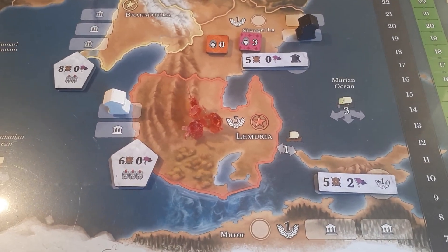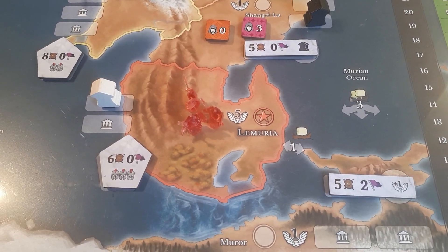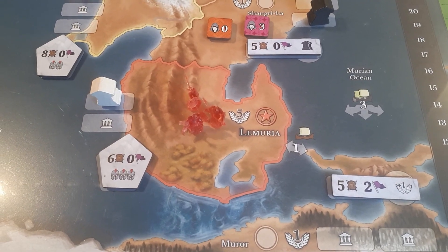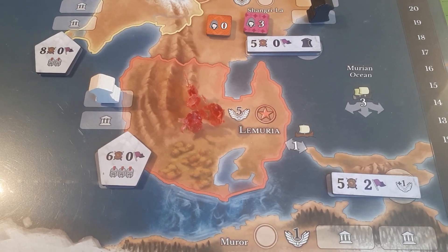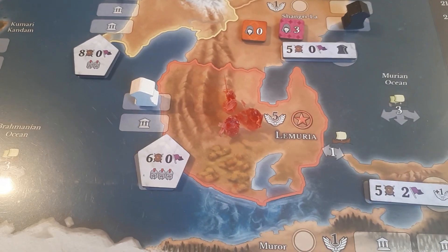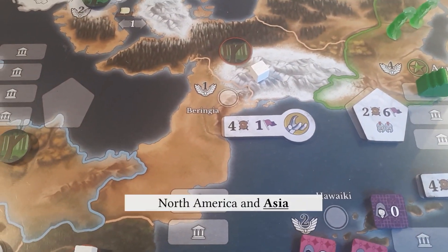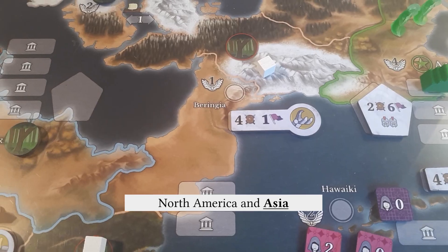Also, the sea levels are lower, so some areas are now land which are currently sea. This area around Indonesia is one landmass, one subcontinent now, which is Lemuria. You also have a land bridge between North and South America called Beringia here.